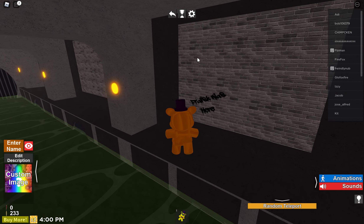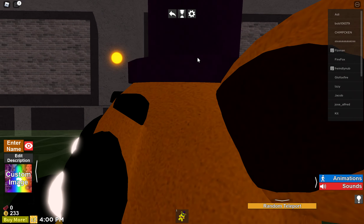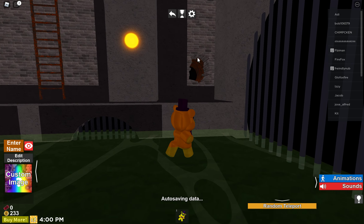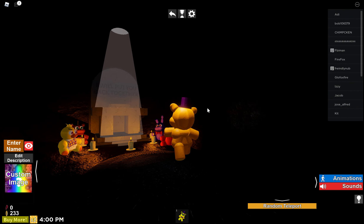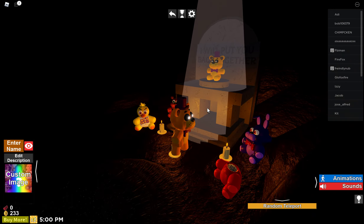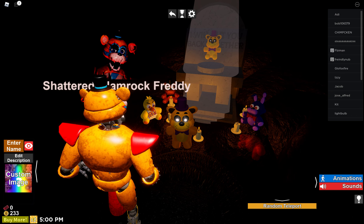So once you go here, you're going to go to this thing right here, and then there should be a little crack right here. You walk into that — you see this? You're just going to take it out and put it right there, and you should get the achievement. That's all for today's video. Part 2 will be coming out soon. Bye bye.